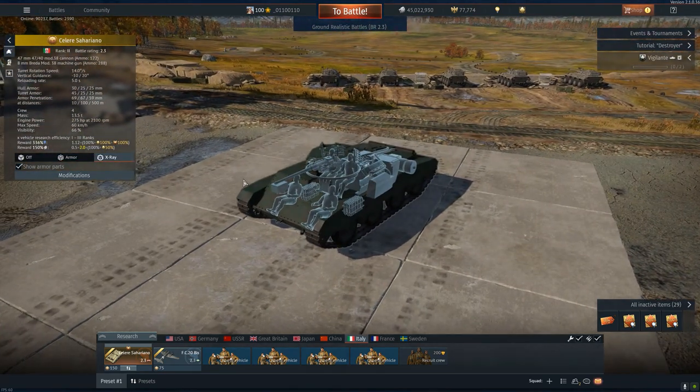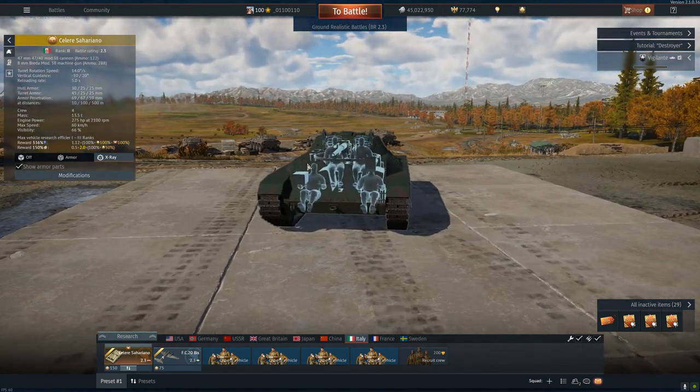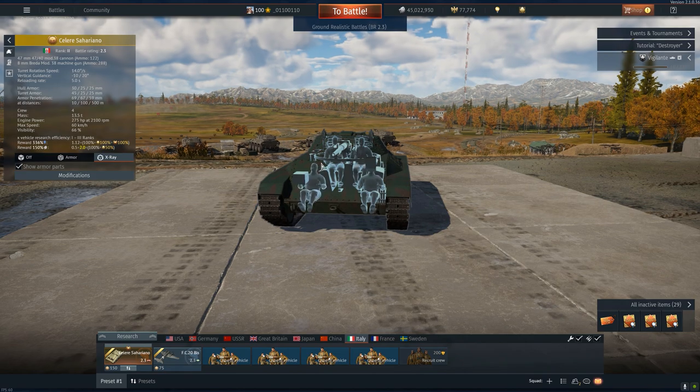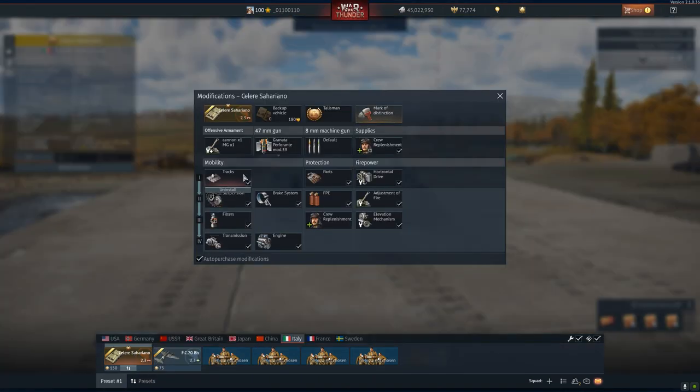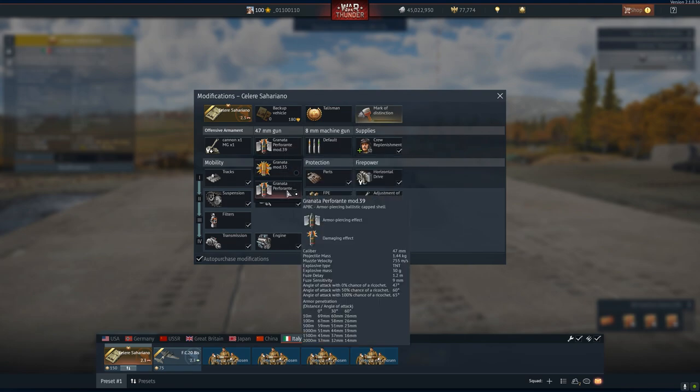Four crew members. They are spaced out, which we have to consider is a good thing — because AP at this BR won't be able to shrapnel and get these two when it enters here, but it will get these two, so you'll just die slower. It is an advantage, but right. So this is gonna be great though. 47mm, 60mm of pen roughly at angles and distance, 62 maybe.